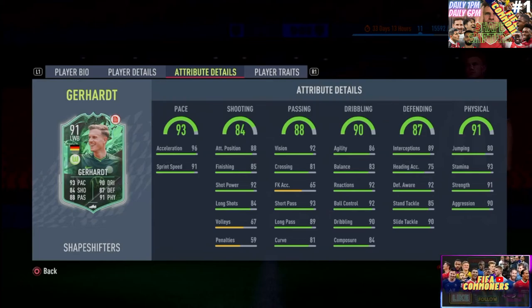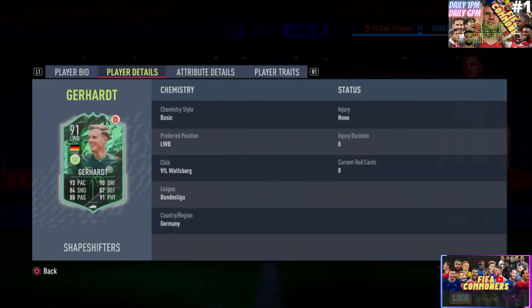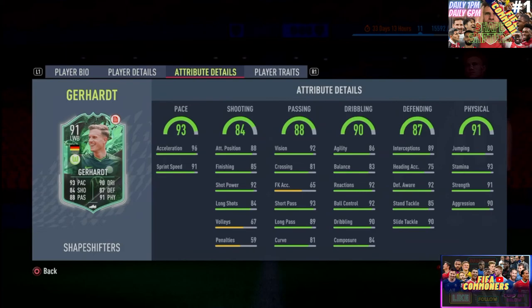This is a great alternative for a Bundesliga side or German squad — if you need a left back you can convert into a CDM, this guy is a solid option. He's 4-star skill so he can dribble, but 3-star weak foot means you shouldn't put him in a position to shoot. Overall, I'm going to give this guy a small W. Let me know in the comments if you think that's accurate, drop a like, subscribe to the channel — I love you guys, the channel is growing every day. Catch you very soon in another video for another player review. Peace out boys!